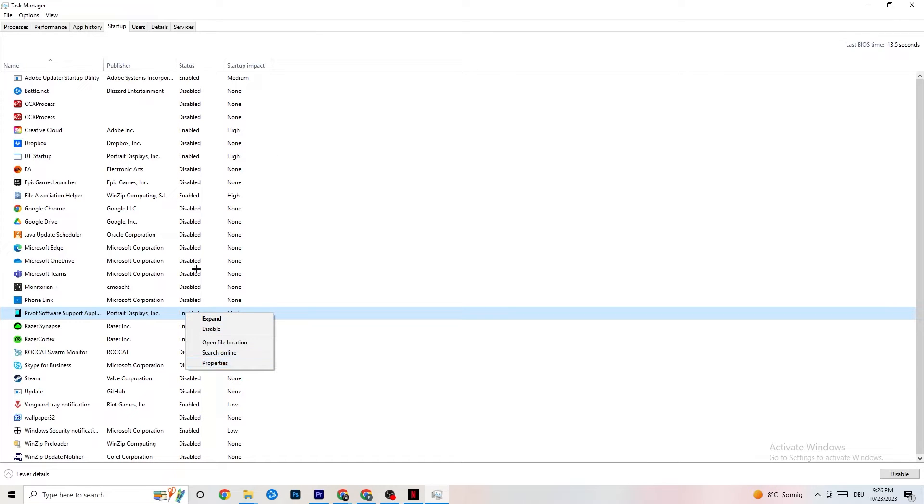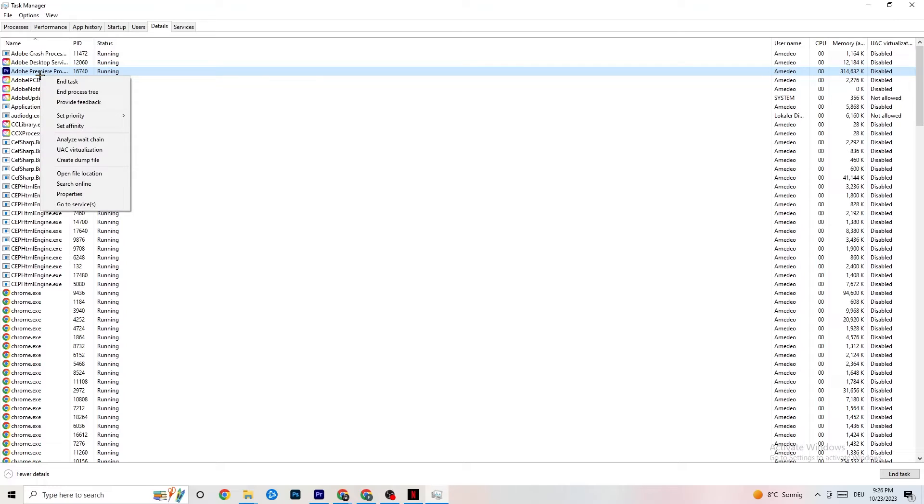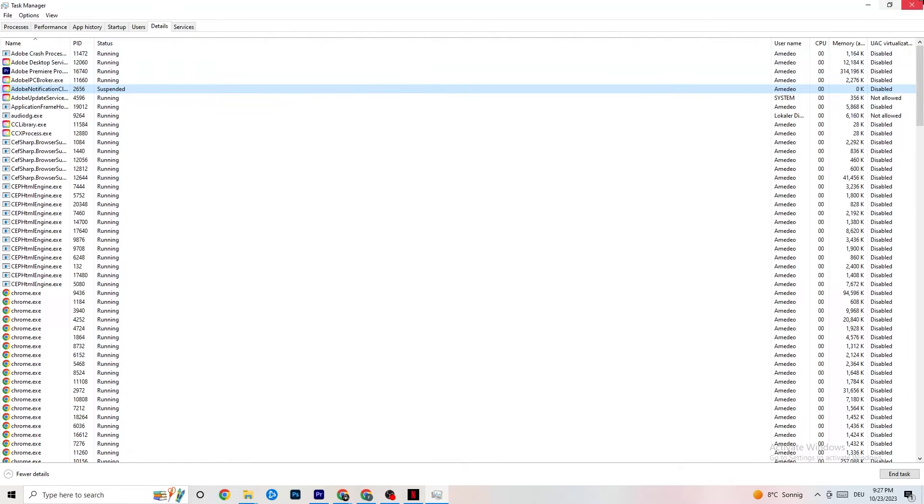Go to the Details tab in Task Manager. With your game running, find the game's process, right-click it, go to Set Priority, and choose between High and Real Time — check which one works better for your PC. This sets a priority so that your PC dedicates more performance to the game.